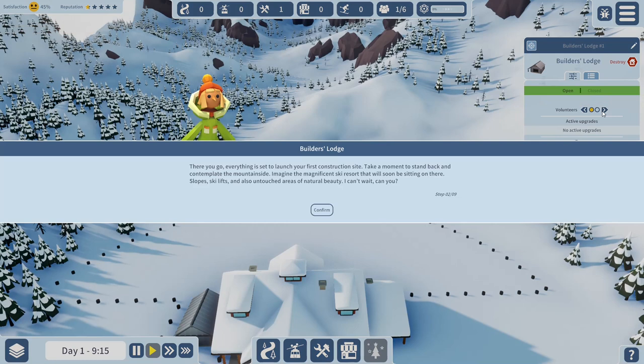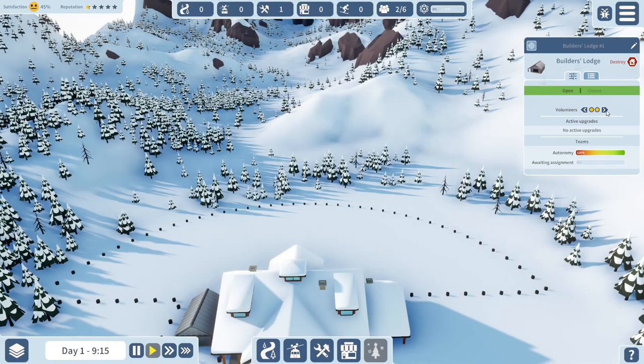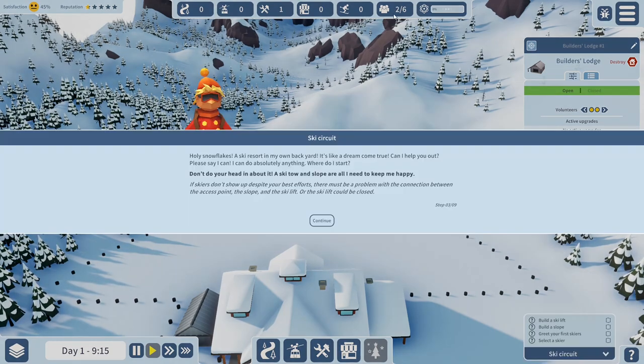That's done. The game says: 'Everything is set to launch your first construction site - take a moment to contemplate the mountainside. Imagine the magnificent ski resort that will soon be sitting here - slopes, ski lifts and untouched areas of natural beauty.' I believe it works with volunteers, and you randomly get more volunteers over time that you assign to your various buildings.